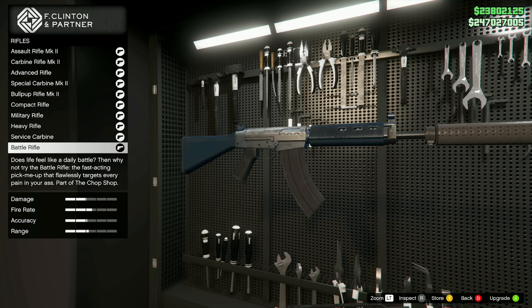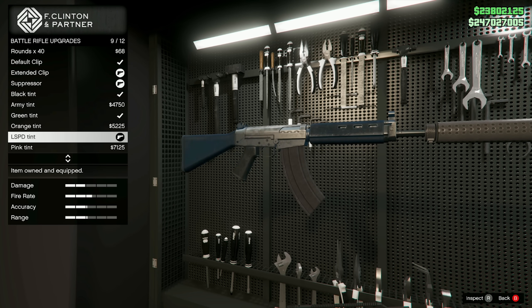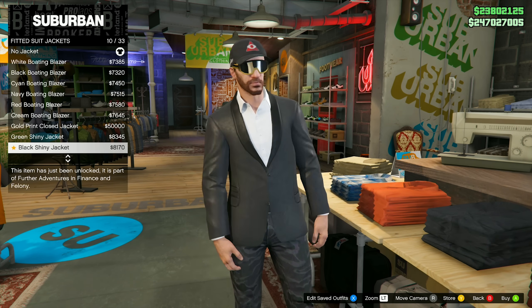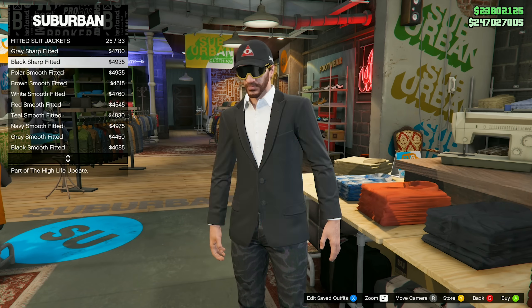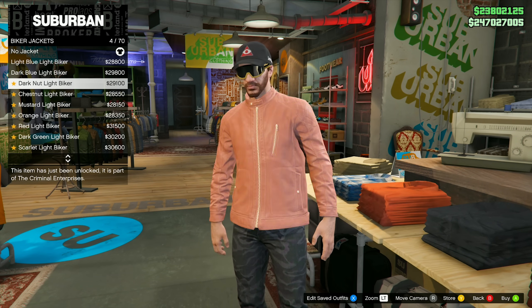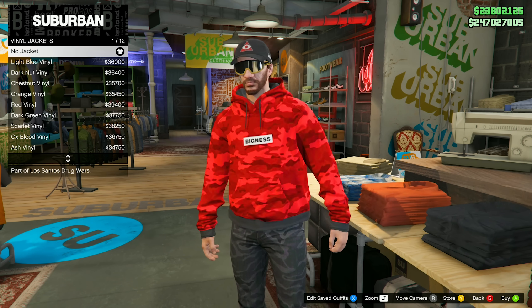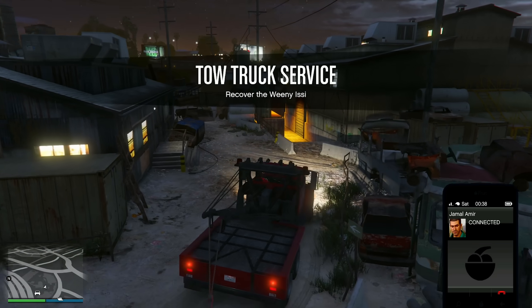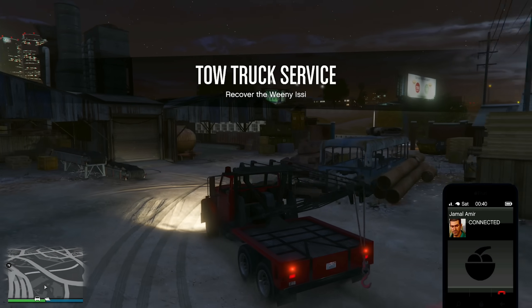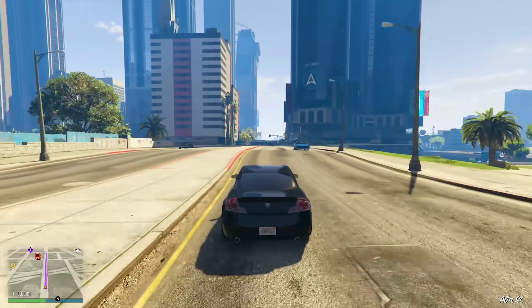GTA Online's arsenal also welcomes a new battle rifle, now available for purchase from the gun van and the agency armory. Fashion enthusiasts will find over 150 new pieces of clothing and accessories for both male and female characters. Don't forget to check out new hairstyles at the barbershop and 32 new tattoo options at the tattoo parlor. PS5 and Xbox Series X and S players also now have ambient animals in free mode, which can be enabled or disabled in the creator.